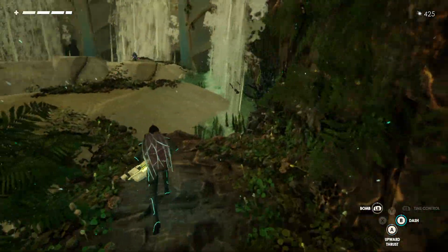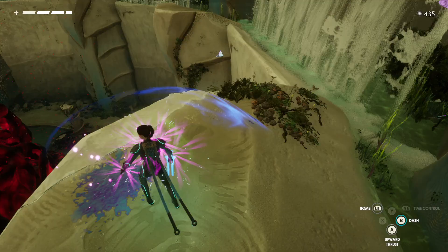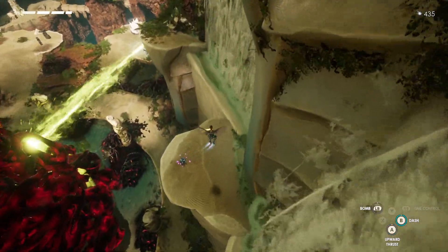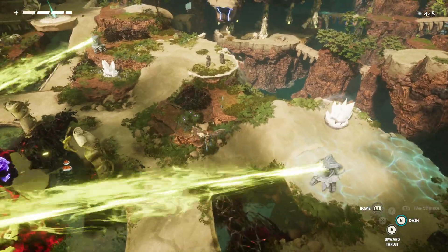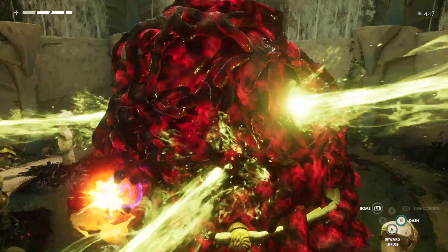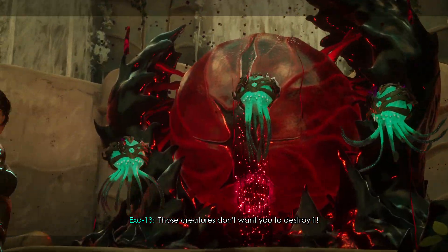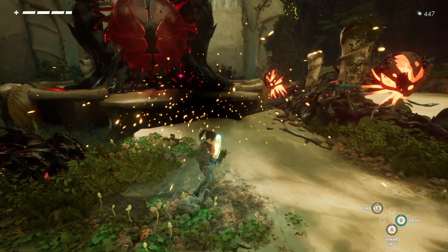I should also go and explore all this other stuff because I need all these Capra Sun Juice pockets — they're delicious. Part of me wants to fly into the laser just to see what happens, but I realize that's probably a bad idea. Instead we're going to do what we're supposed to do and blow up the corruption. Well, we just blew it up — why would you be surprised?